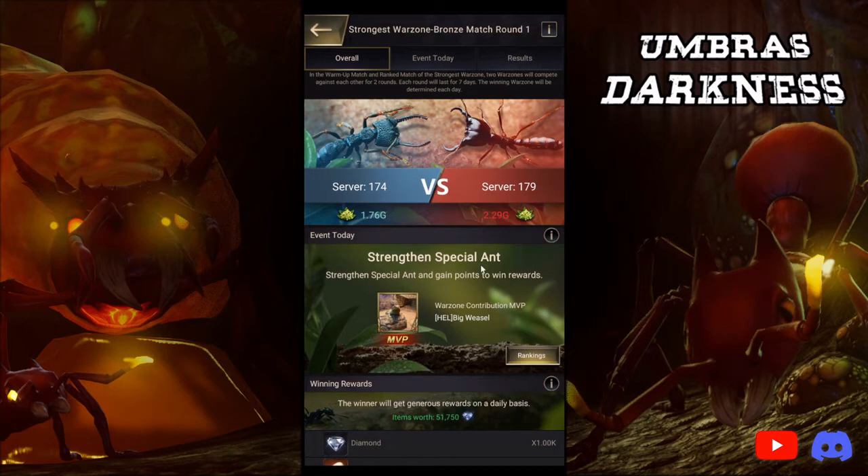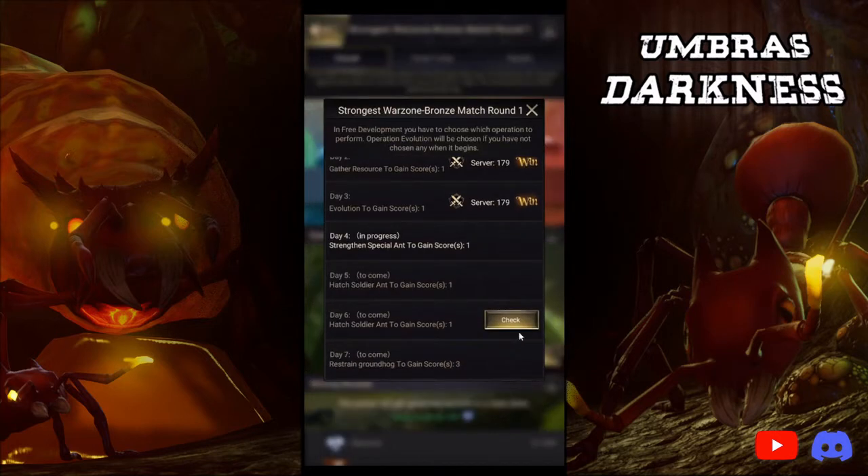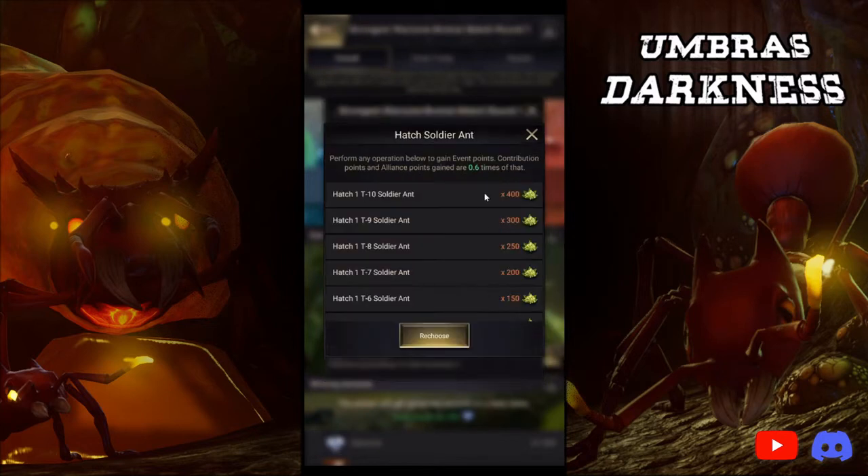So for Strongest Warzone, like always, we're going to go to the server's server, then we're going to click this I right here, then we're going to click check. Day 5: hatched soldier ants. That's what I choose to do on Saturdays, and I'll be explaining that in my next video when we go over Saturdays.